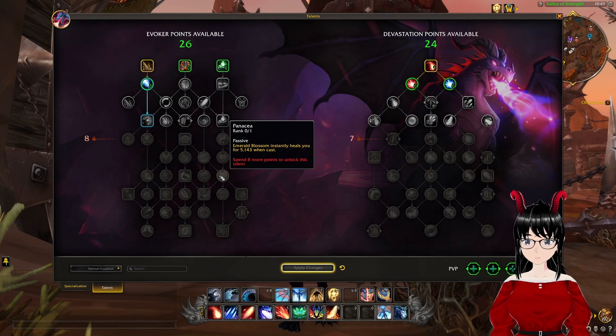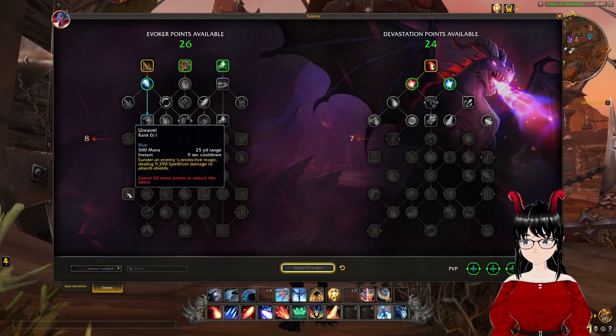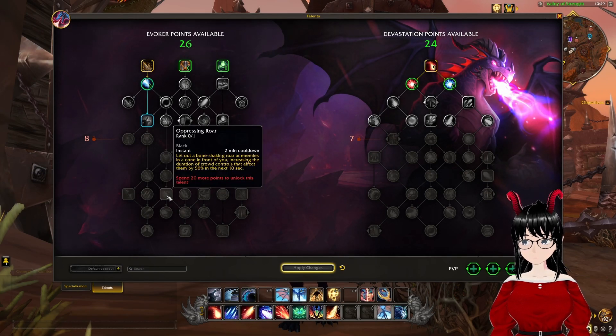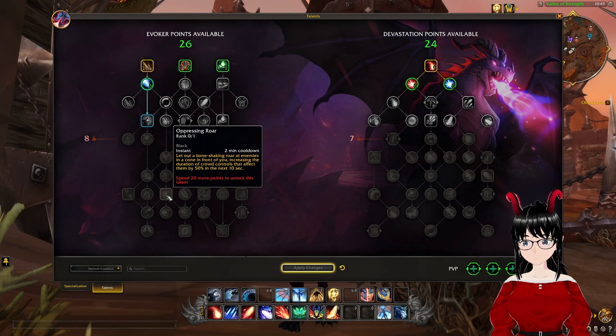Panacea: Emerald Blossom instantly heals you for 5,143 when cast. Unravel: sundering enemies' protective magic, dealing 9,390 spell frost damage to absorb shields — 9 second cooldown, 25 yard range, instant cast, and costs 500 mana. Protracted Talons is a passive: Azure Strike damages 1 additional enemy. Oppressing Roar: let out a bone-shaking roar at enemies in front of you, increasing the duration of crowd controls that affect them by 50% for the next 10 seconds — 2 minute cooldown, instant cast.